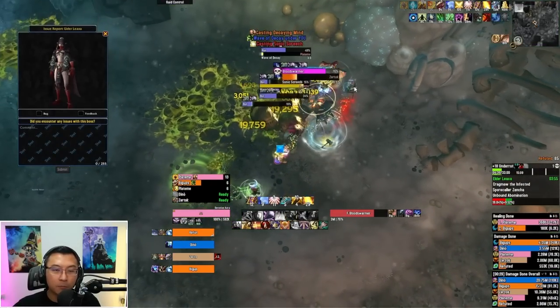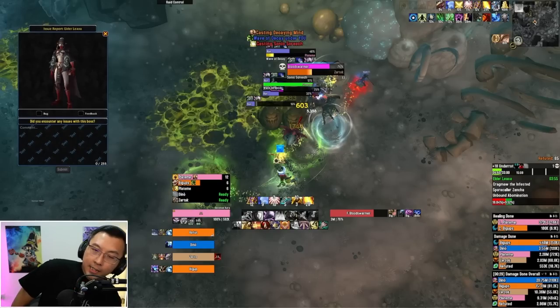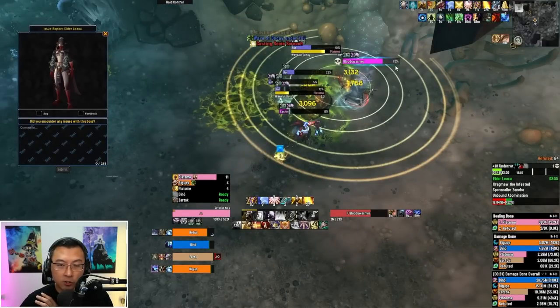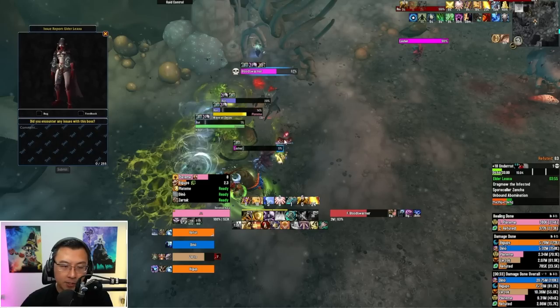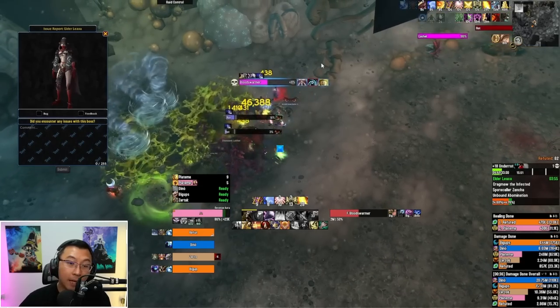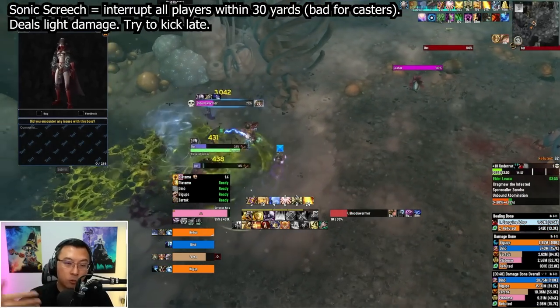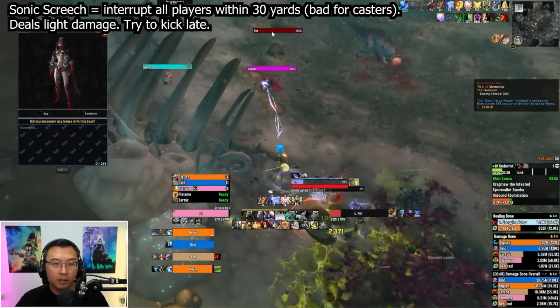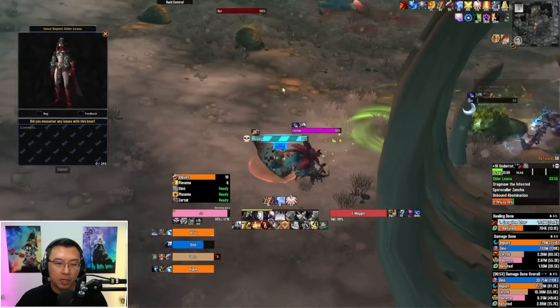The most dangerous mob here is the Blood Swarmer. The Blood Swarmer fixates on someone and does a lot of damage on Fortified Keys. We let its Sonic Screech go off — while it's doing Sonic Screech, it's unable to fixate. There's a trick: when it attempts to cast Sonic Screech, you stun it or use crowd control. By doing so, it will consistently try and recast Sonic Screech, keeping it locked in place and unable to fixate its target. This is really important — the Blood Swarmer is the most dangerous mob in this area.